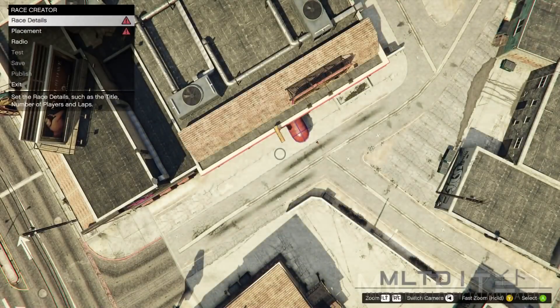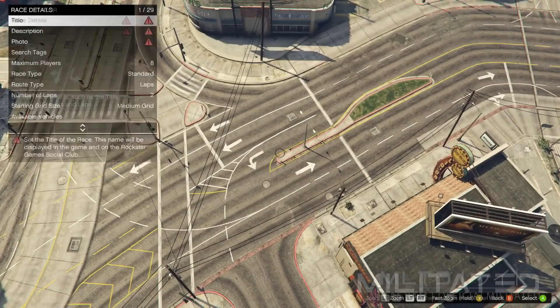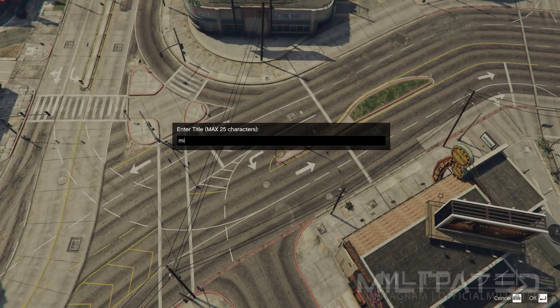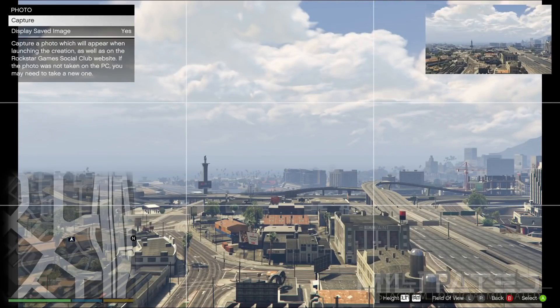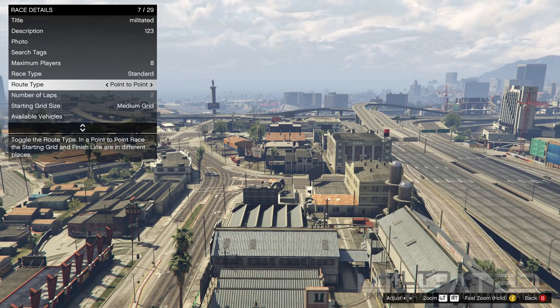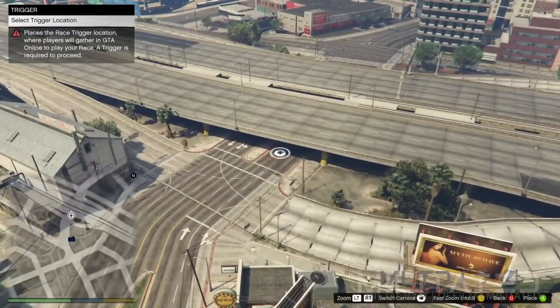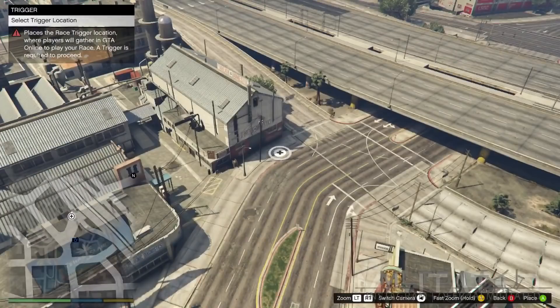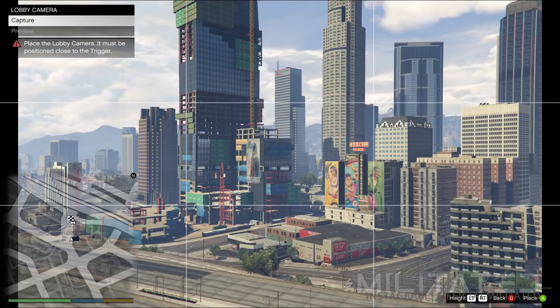We're going to go to create a race and select land race. You then need to go into race details to create a title, a description, and a photo — these do not matter, just make sure the title is something you will remember. After making a title, description, and taking a random photo, go down to route type and make sure it is set to point to point. Now press back, go into placement and place trigger, and feel free to place the trigger wherever you want. Then back out and go into lobby camera and take another random picture.